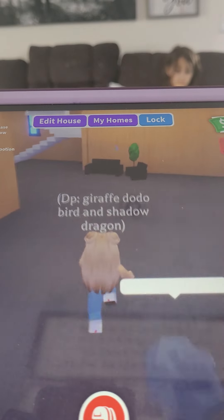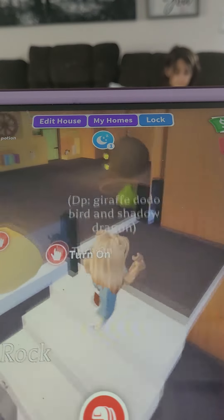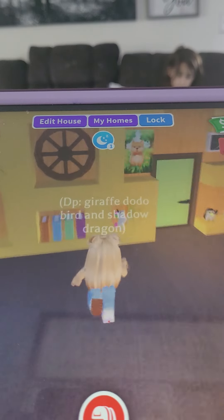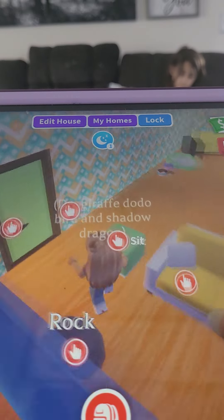Now we're gonna go upstairs because I have a lot more cool things upstairs than downstairs — I put a lot more effort upstairs. We got this hangout area; this took me forever to make. So this is Langston's room — she's got a big TV.